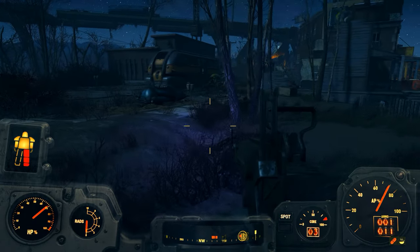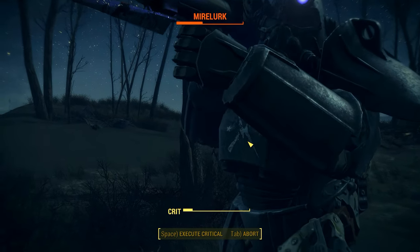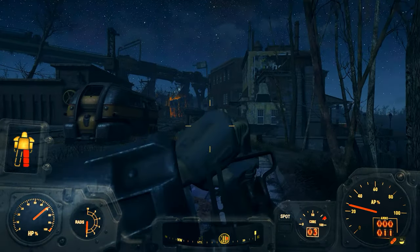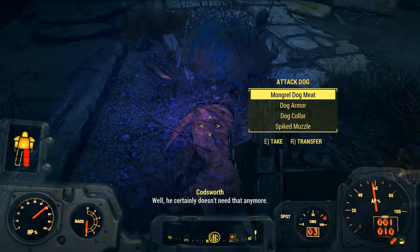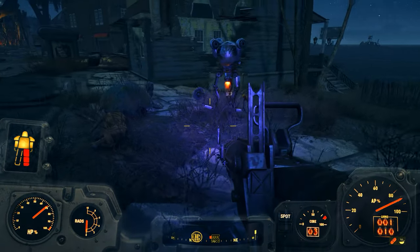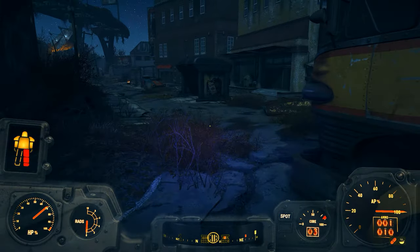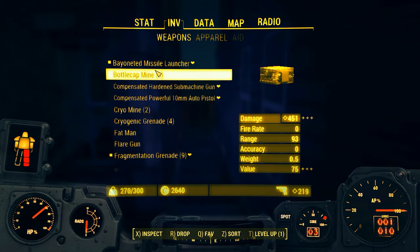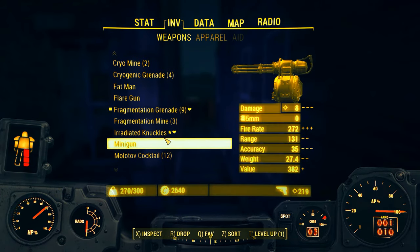Codsworth decided to take care of that enemy, so since we can't kill Codsworth we might as well launch a few missiles at the mirelurks. That blew them apart and ended the fight very quickly! Poor Codsworth got messed up, but now he's okay again. When you're not in survival mode, your followers automatically repair themselves after a short while - that's what you just saw. Let me show you my weapons real quick - they're a bit different from my survival mode character. I have a submachine gun and an auto pistol.